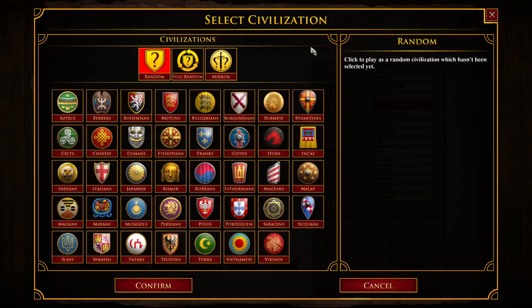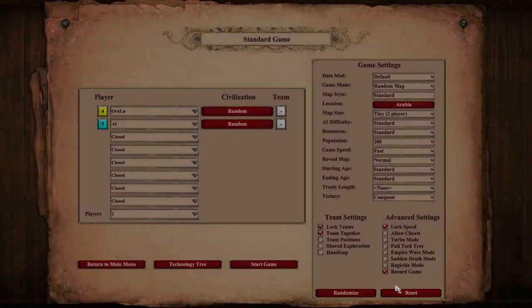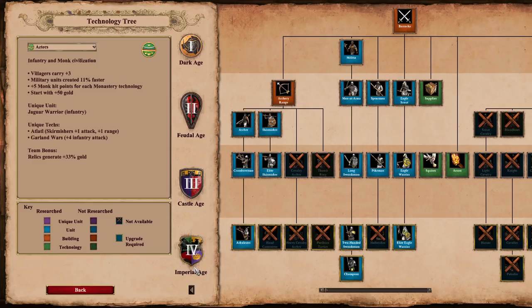The point of these videos is not to say these are the strongest or weakest civs in the game right now. The primary focus here is on the design of the civilizations themselves and how they fit into the game. We're going to consider how unique a civilization is, how well its bonuses and unique units fit into the overall design space in AoE2, and how balanced that civ is between the various game and map types that we play.